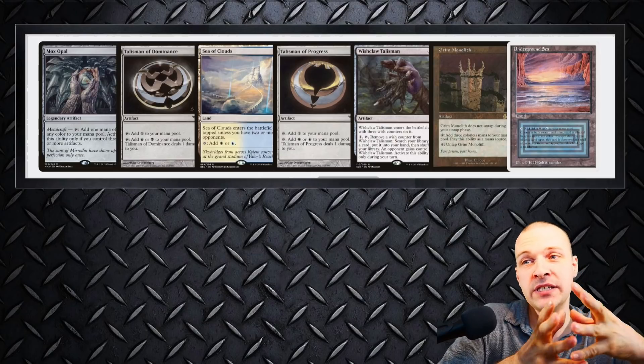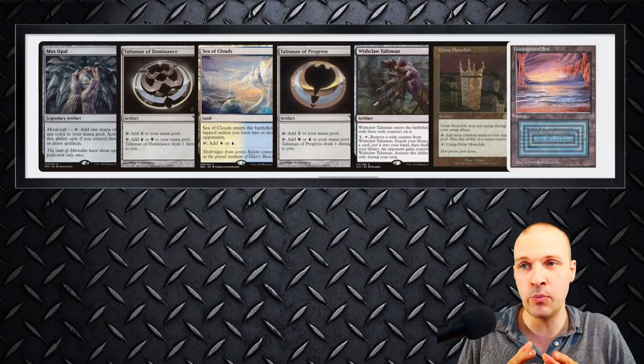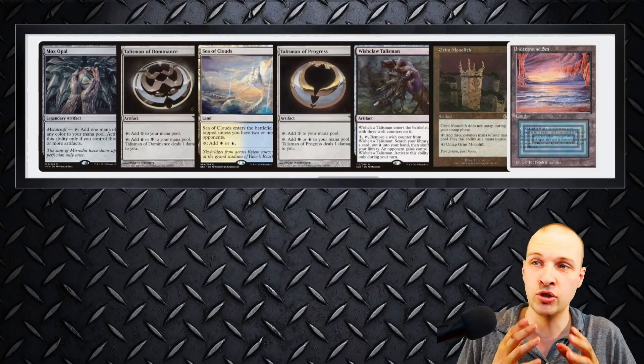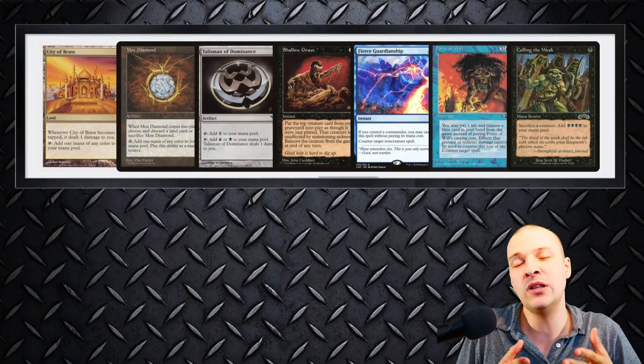Let's look at some opening hands. This first hand is pretty good — not the burstiest, but you'll get some rocks into play, a Wishclaw Talisman, and enough rocks to cast Ad Nauseam that you tutor for with the Wishclaw.